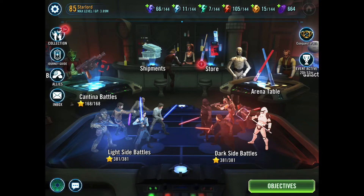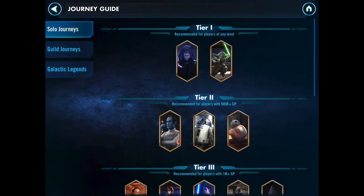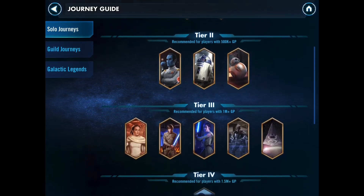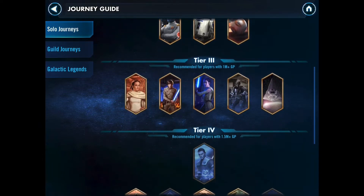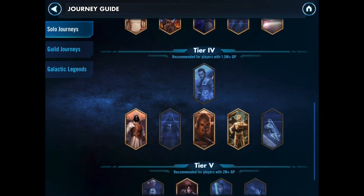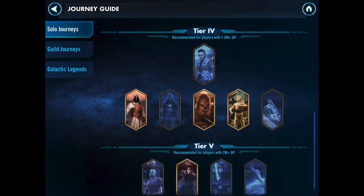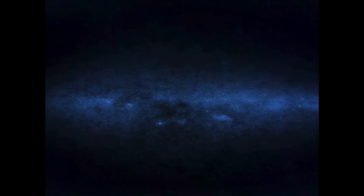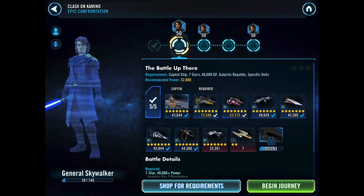I'm really excited about this. GAS is of course an incredibly important character in the game and I've kind of been sleeping on his unlock. Basically last year when I decided to focus on Galactic Legend and get Sith Eternal, I was making the decision to go for either GAS, Darth Revan, or a Galactic Legend — I decided to go for a Galactic Legend. That's why I haven't unlocked either Darth Revan or GAS, but today I'm finally starting to rectify that.